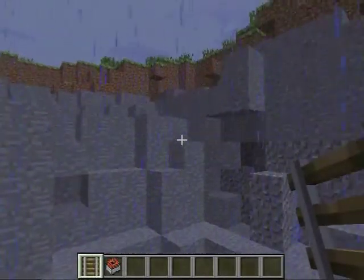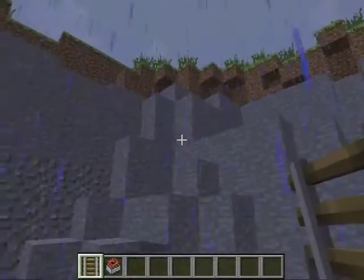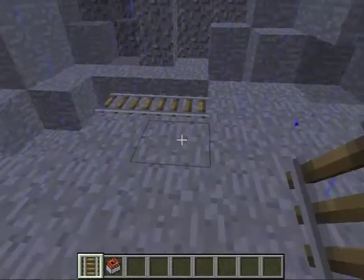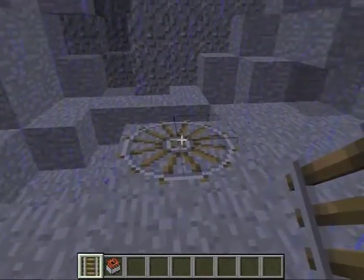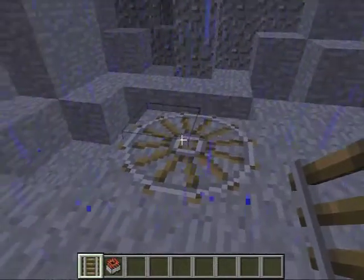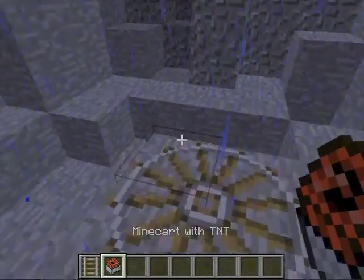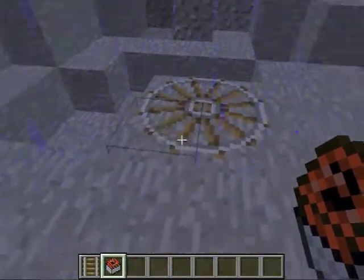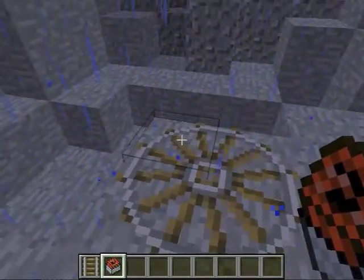So to begin, I just suggest that you make a small TNT hole because you will end up flying out pretty far. So what you're going to do is just put a rail in a 2x2 pattern so that it goes in a circle. Get a TNT minecart and start spamming it in only one corner. If you spam it in the others, they'll just go off before you want them to.